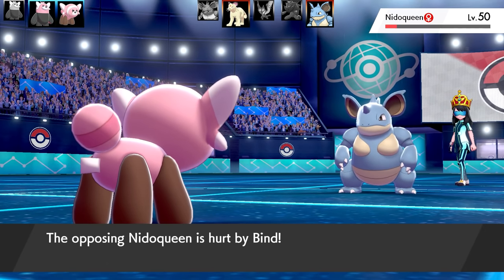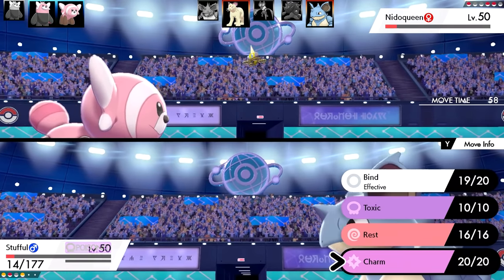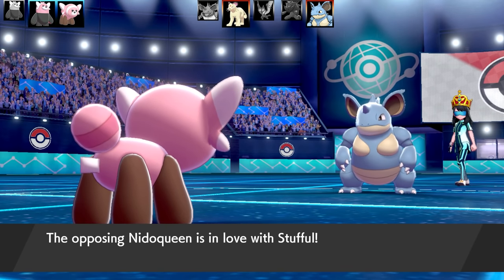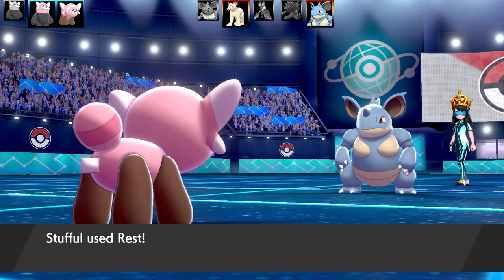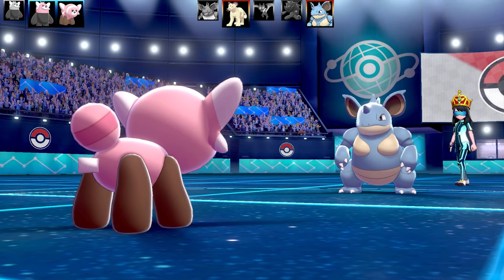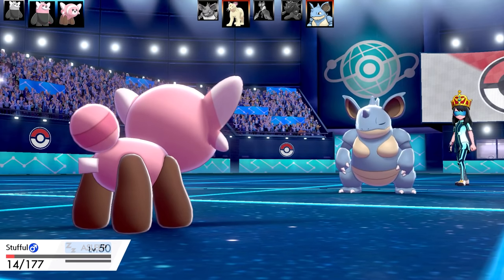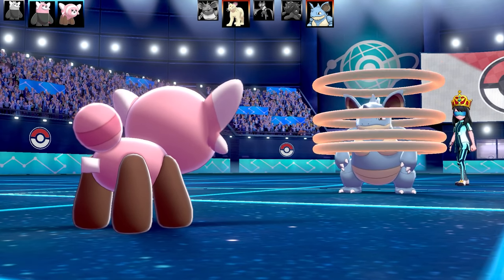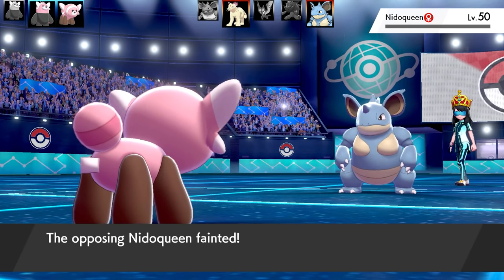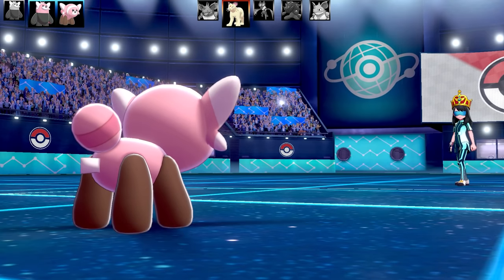I'm going to make a risky play. Nidoqueen gets immobilized by infatuation - great. Going for Bind to trap Nidoqueen, then thinking I could get a Rest off and heal up. Nidoqueen gets immobilized twice in a row - I was very lucky. Stufful worked absolute wonders: not only did Cute Charm activate, but the infatuation triggered back-to-back twice, allowing me to KO Nidoqueen and heal all the way back to full health. Wow, that was so lucky.